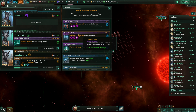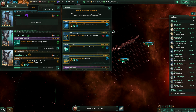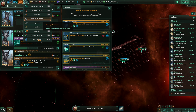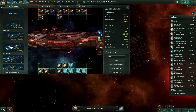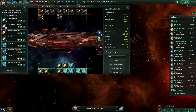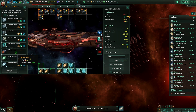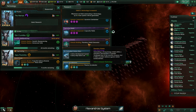I know auras used to be a thing on battleships. But notably, if I go to the ship designer these days and click on my battleship, the aura slot is missing. Will that just appear if I research an aura? Do I just need to research an aura or something?